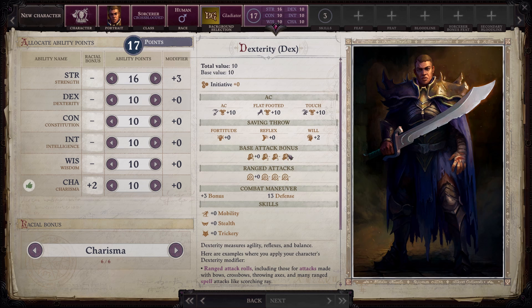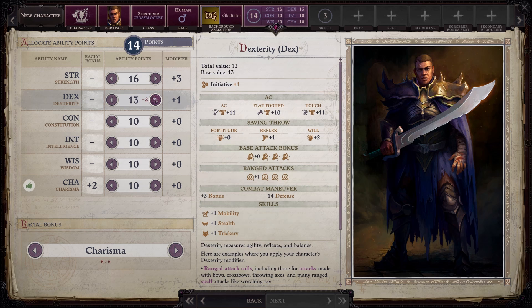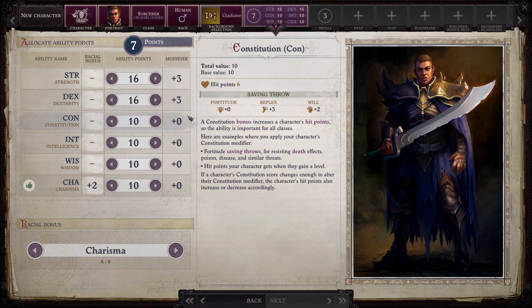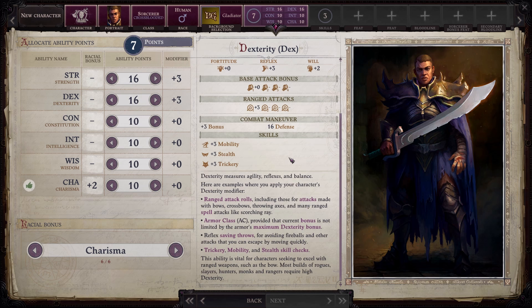Next up is dexterity. Dexterity affects your ranged attack rolls when using bows, crossbows, and things of that nature. It's also used for some ranged spell attacks like Scorching Ray or Hellfire Ray, so if you're a sorcerer who's going to use ray attacks, you probably want a decent dexterity score. Dexterity is also going to help with your armor class, provided that the bonus is not limited by the armor's maximum dexterity bonus. So when you look at the stats on a heavy armor, a lot of times it will say your maximum dexterity bonus can be two, which means that if you have a 16 in dexterity, that extra plus one is going to be wasted because you're not wearing light enough armor for it to count.